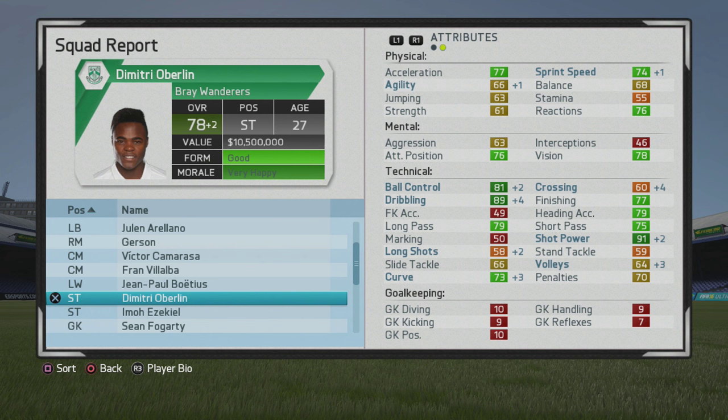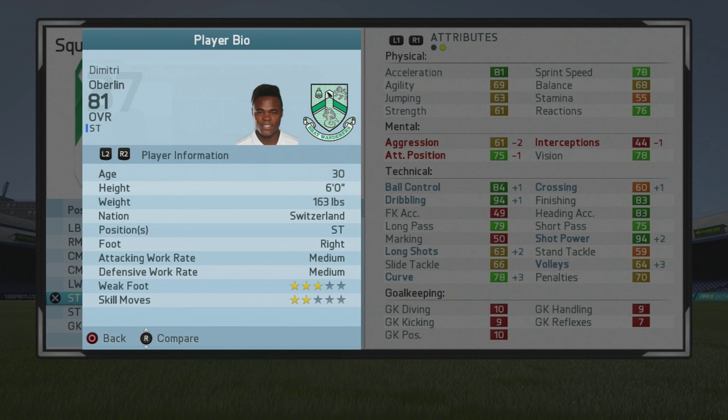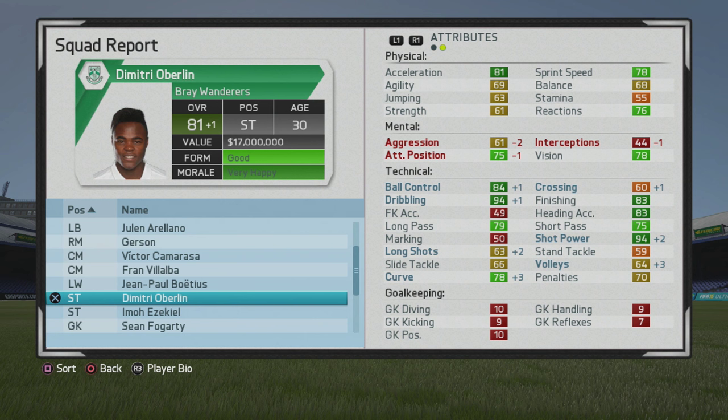Kind of give and take — I don't get as much growth physically, but he's solid technically either way. It just depends on how you guys can go about using him. He turned out a lot more effective as a provider — kind of a creator at striker — like you saw in that instance where he put that gorgeous ball in for Ezekiel to finish. He would cap out at 81 overall at age 30. His dribbling and ball control went up a lot, but if you do the training yourself you'll get much better results, at least with agility.